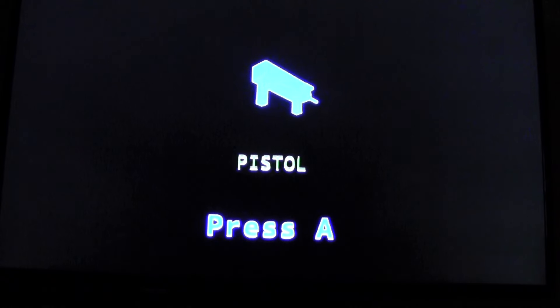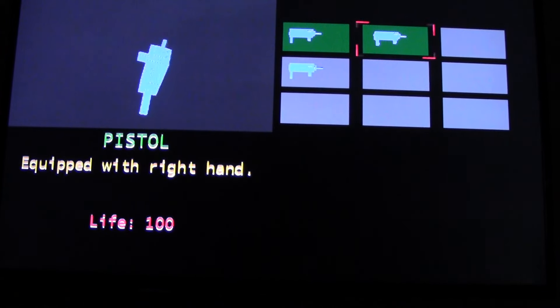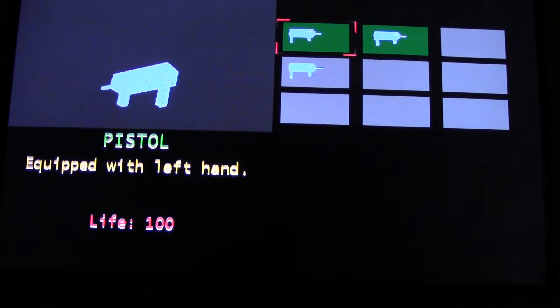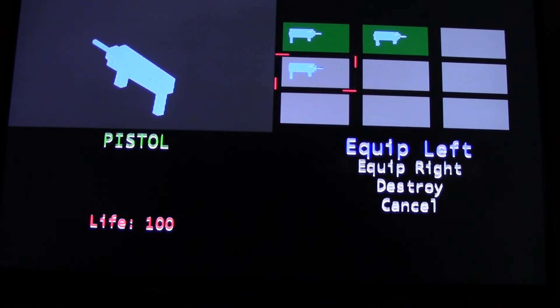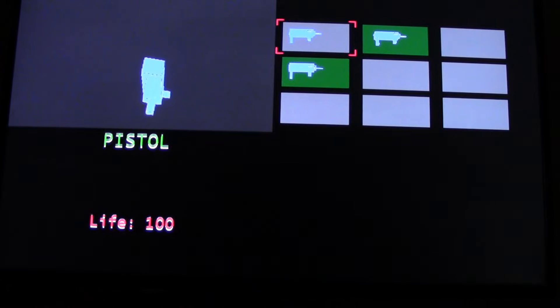I added treasure chests. When you get an item, it tells you what you got. Go into your inventory, you can change your items, and it's going to give you the option to use items as well. If I click on an item, it tells me what I can do with it. I can destroy it, equip it in my left or right hand, and then I can also just cancel.